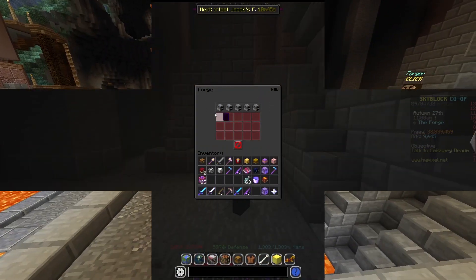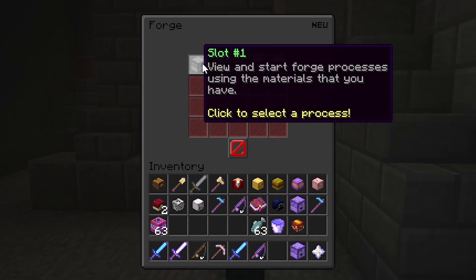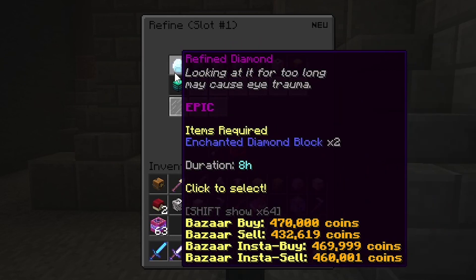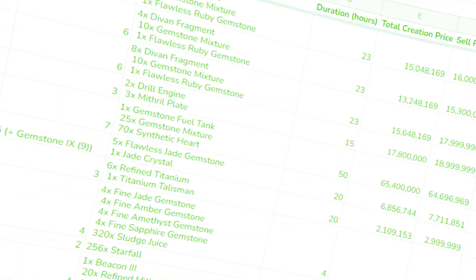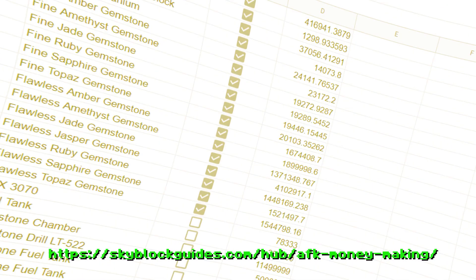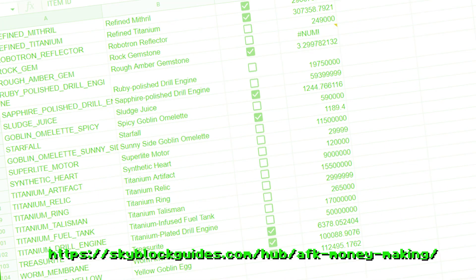First, of course, is the forge. This is a traditional fantastic one, as you can use all of these slots right here to craft an item that you can then sell for way more than it costs to craft. I've got an entire calculator for this that should be linked in the description if you would like to try it out, and as you can see on screen right now, it can make you a ton of profit.